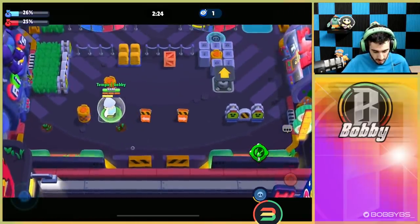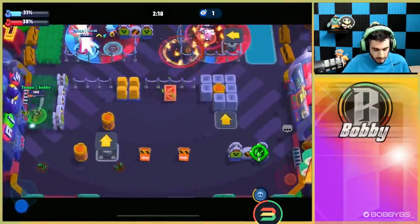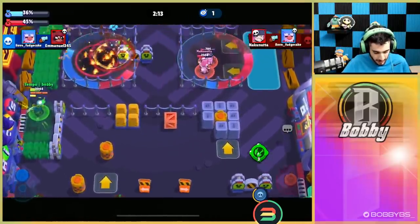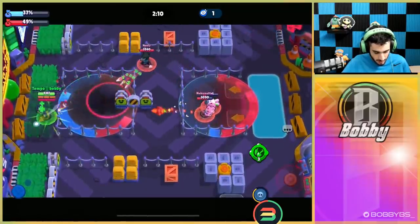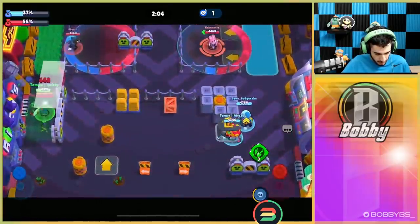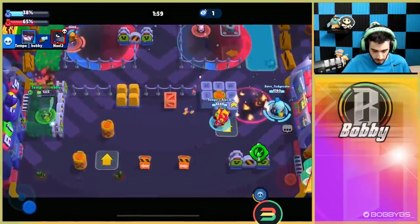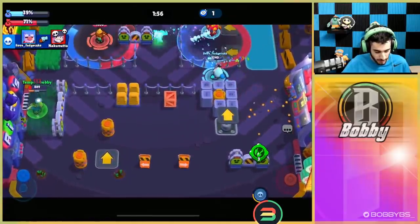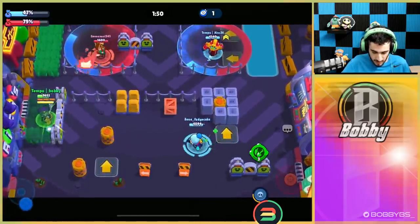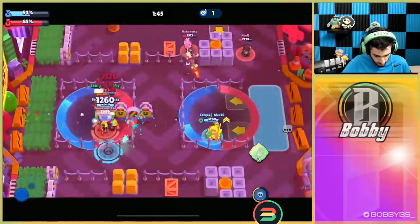This is such a hard map to play with Mortis. We're just going to walk up the left side and use the launch pad over here. There's going to be a Nita here probably and a Hyper Bear - this is a very bad recipe for us. Alec goes down, Fudge is able to push them back - Fudge is kind of bossing out right now. There's nothing really I can do, I'm just going to stand in this zone for a second and try to get into their spawn.